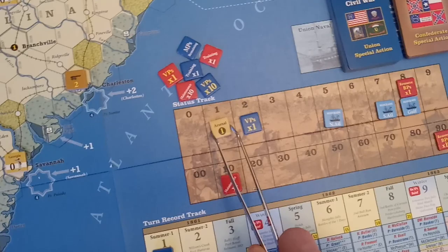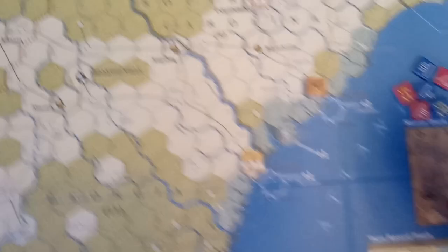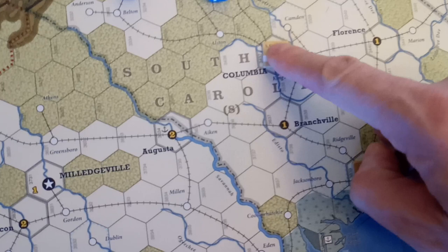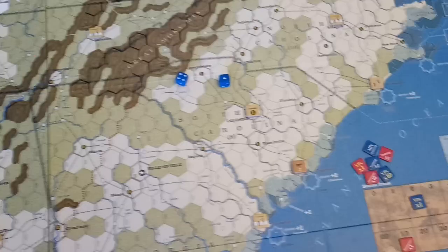The Confederates start off with one arsenal, which is an extra build point, and you roll for random placement. We roll 2d6 on the random states table — we rolled a 5, which is South Carolina. So we can put this arsenal any place where there's already a build point. Columbia has 2 points already, so we'll put it there. The Confederates actually have 99 build points. You do not change the build points on the track because of arsenals — I'll explain that later as we end the turn.